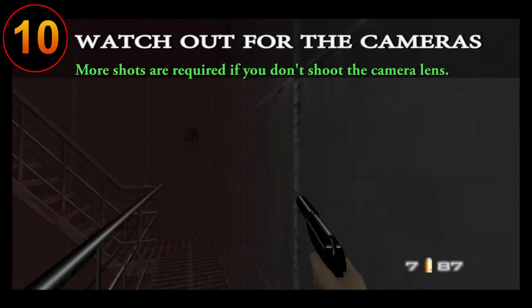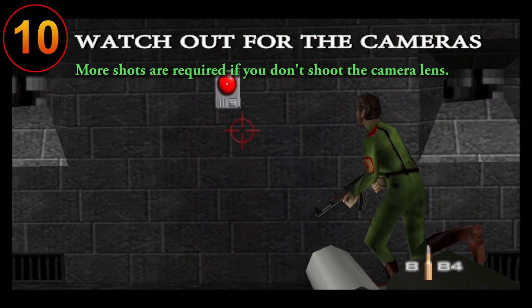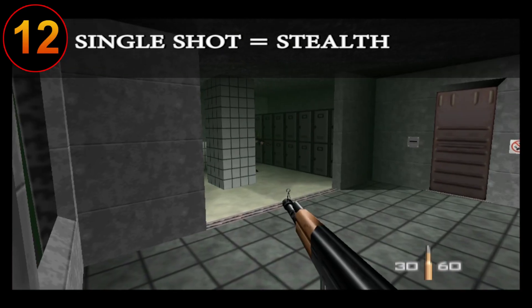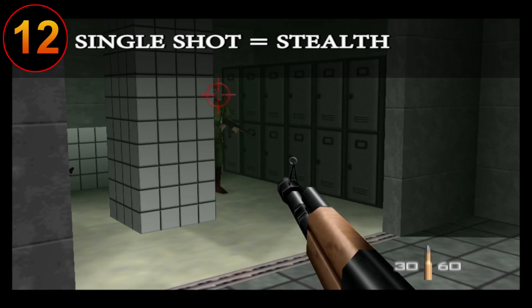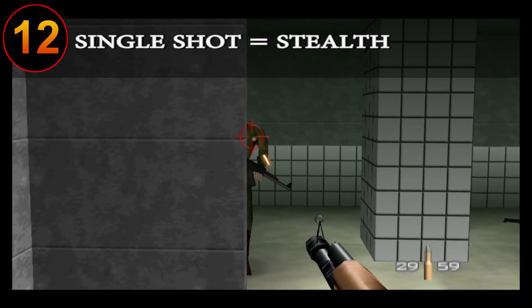In single player, be sure to avoid security cameras as much as possible. Cameras can be destroyed by a single well-placed shot right in the lens. Also be wary of where alarms are and take them out as well as the guards near them to avoid getting swarmed by enemies. As odd as it is, one burst — a single shot from any gun — will not alert the guards regardless of whether it's silenced or not, so keep this in mind to avoid alerting enemies to your location.